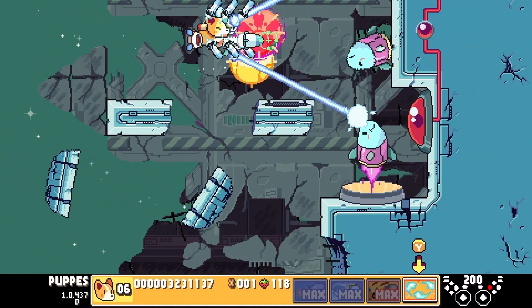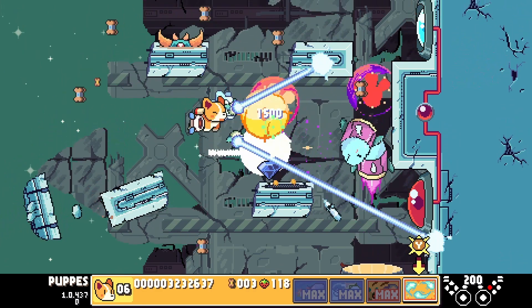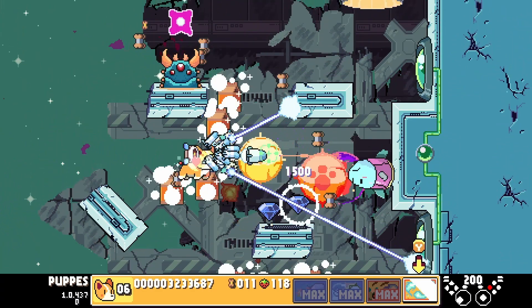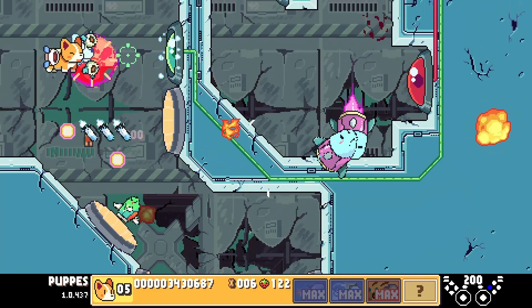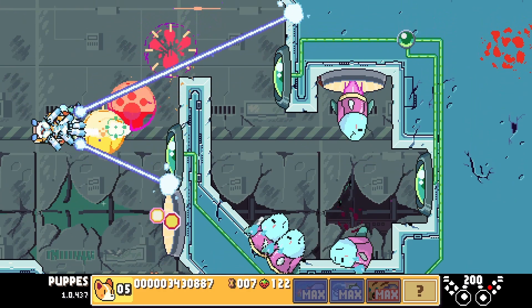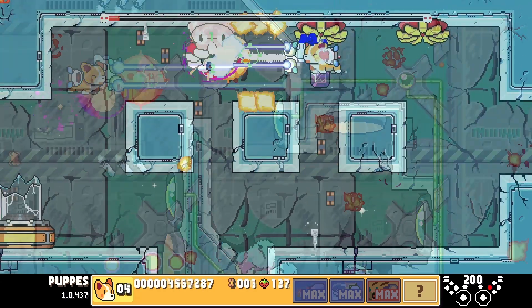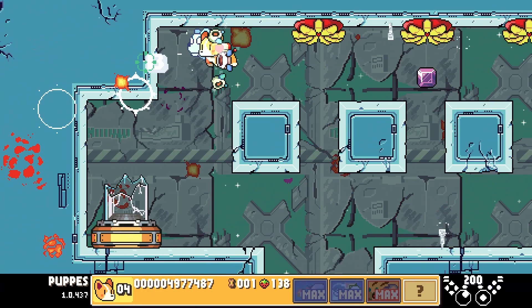The switches come in groups of 1, 2 and 3, and all switches in a group have to be triggered within a second of each other for them to stay on. This again opens an alternative route that contains the capsule with the Absorber ability.